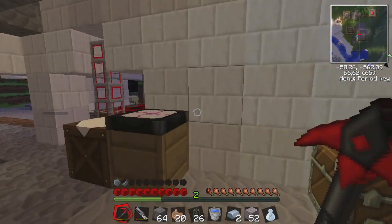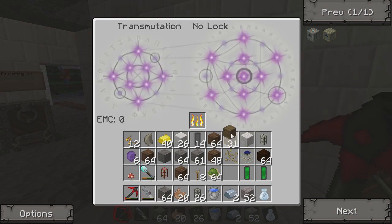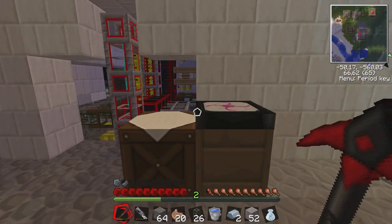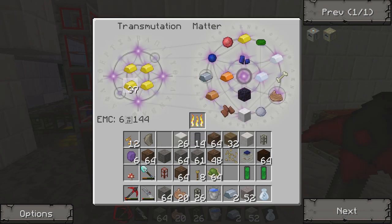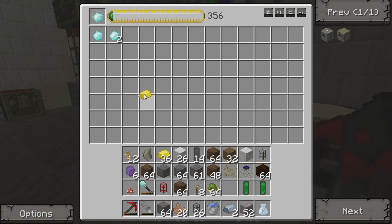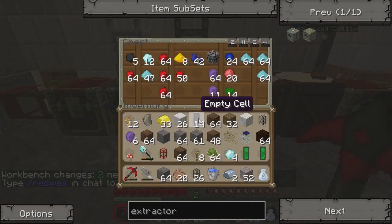So the transmutation table — everything has a value. Like wood has 8, gold has like 2k, and diamond has like 8k. So when I create a diamond, I can do like this — and there I have a diamond. And the energy condenser isn't much better: if I put a diamond here it makes it faster. As you see, I have diamonds — one more. So that's that.